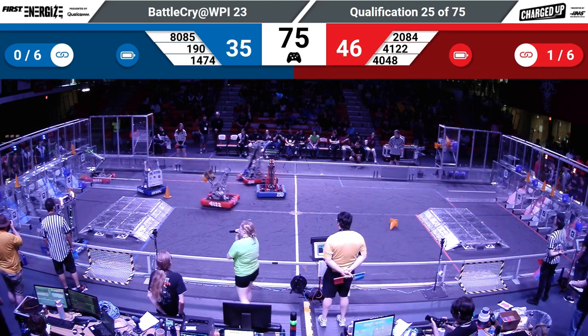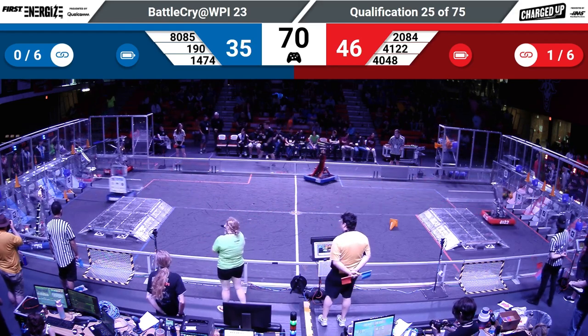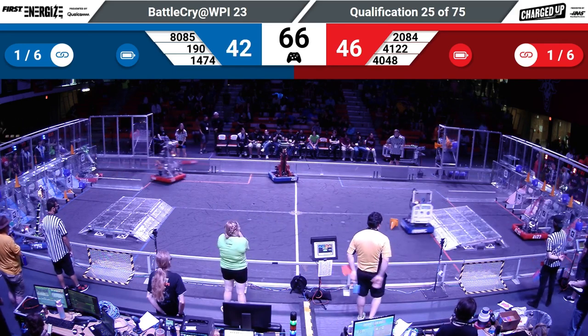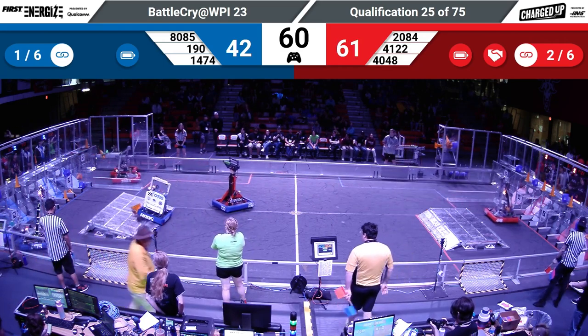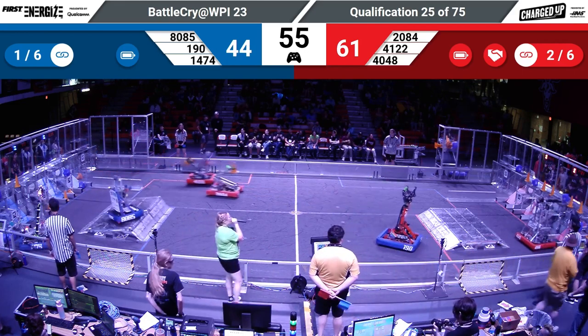That's a link for the red alliance! Blue alliance dropping off a cube into their outer grid — that's 14-74 dropping off a cube, their partner right behind them with a game piece as well. 190 making their way around the field. Red alliance — one robot leaves the loading zone, one enters — they go back and forth trying to grab those game pieces as quickly as they can.